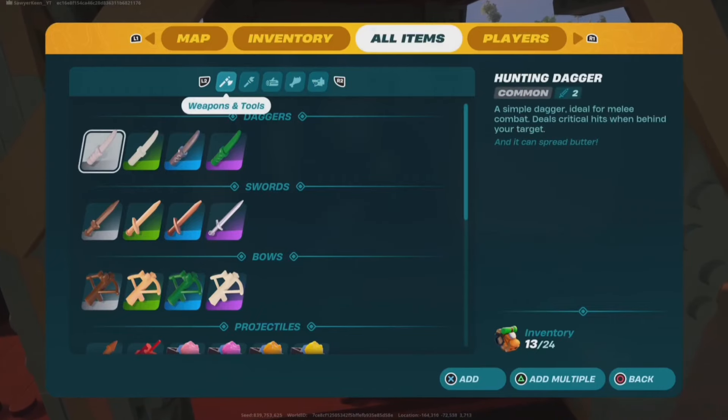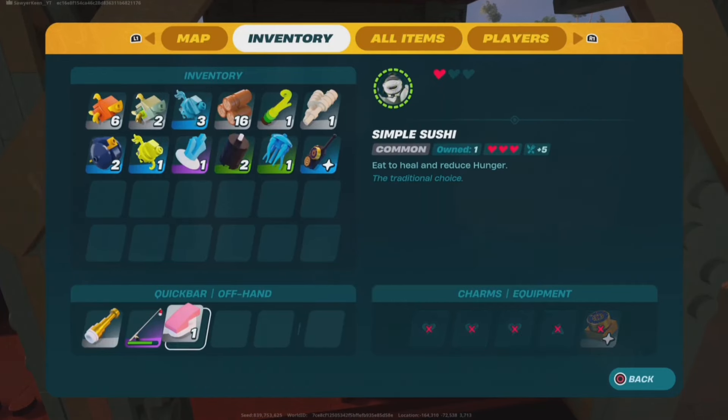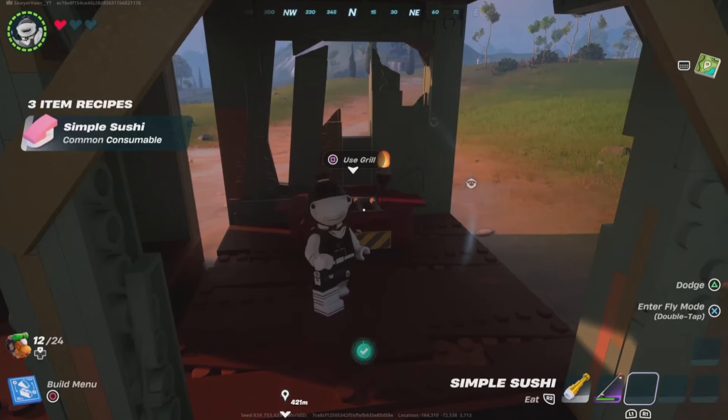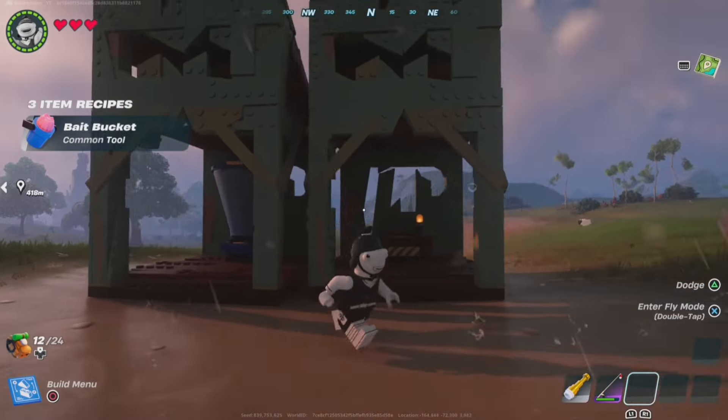It gives you blast powder and a fish fillet. We'll go on the grill — you can put simple sushi or smoked fried fish on there. I just cooked it and here it is — simple sushi. Move that into the inventory and we'll eat it. Basically that's how it works when it comes to cooking fish.